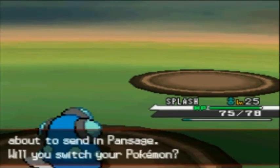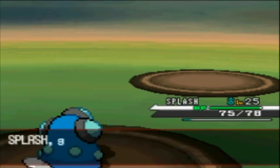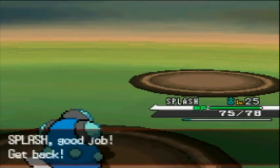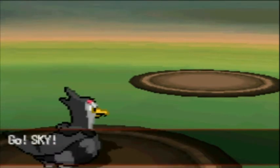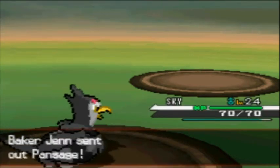Pan Sage is a grass type, so you use a fire type Pokemon against it, or a flying type Pokemon either — it will do very nicely. I'm going to use Sky for taking out this Pan Sage; it's pretty easy really.